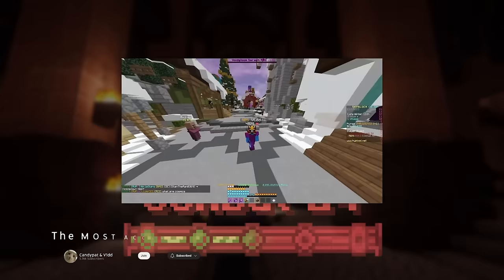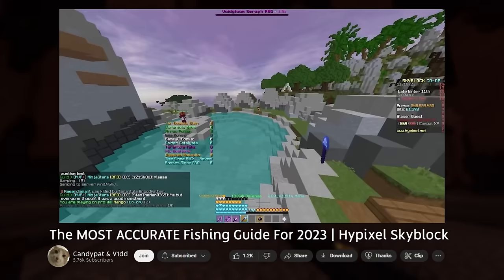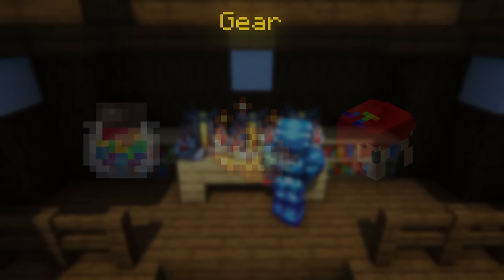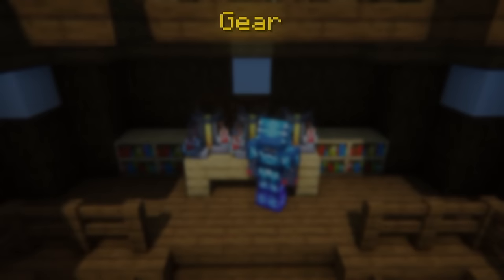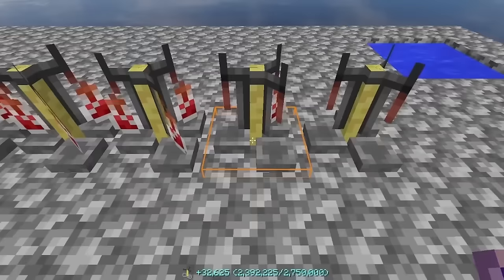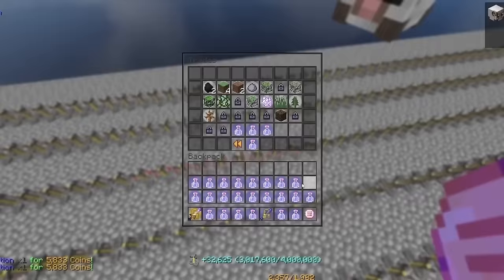I'll also leave a detailed fishing guide in the description for extra information. Now the next skill I'm going to cover is alchemy. You don't actually need any gear to max it out, but you do need around 80 million coins to get started, since you'll need to buy a lot of ingredients upfront that you can resell later. Leveling the alchemy skill is really simple: just brew a ton of potions, collect all the potions, and you gain XP. Repeat this over and over and eventually you'll max out the skill.